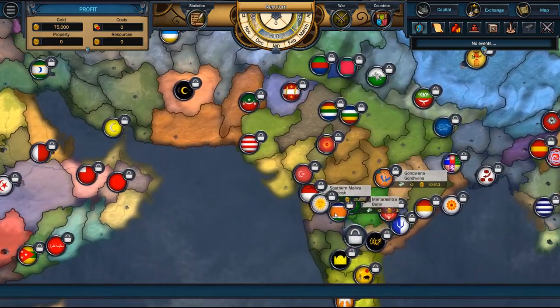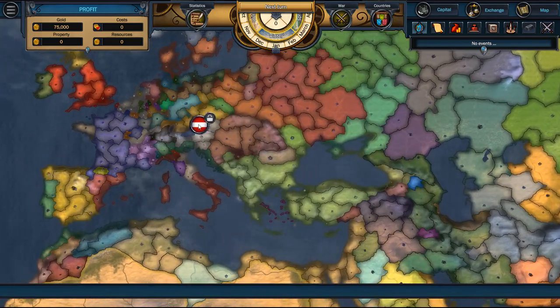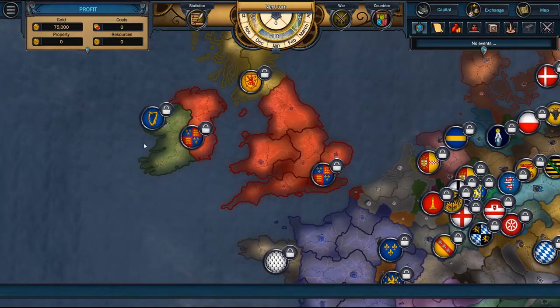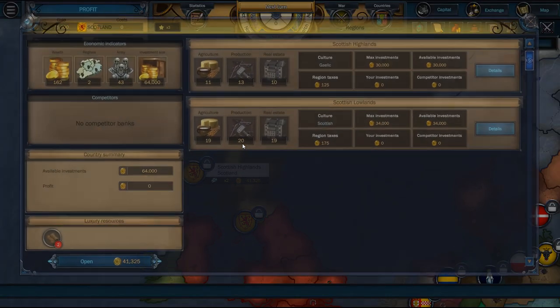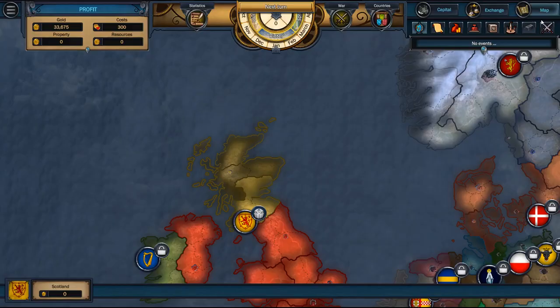If you start over in India, you have all kinds of things going on because there are so many little countries. Same thing with Europe, here in the central Germanic states. I'm going to go with Scotland here — Scottish Highlands, $41,000. I like the sound of that. We've got furs here, we have a decent-sized army. I'm going to open a bank here in Scotland. Bank opened. Let's go check out our bank.